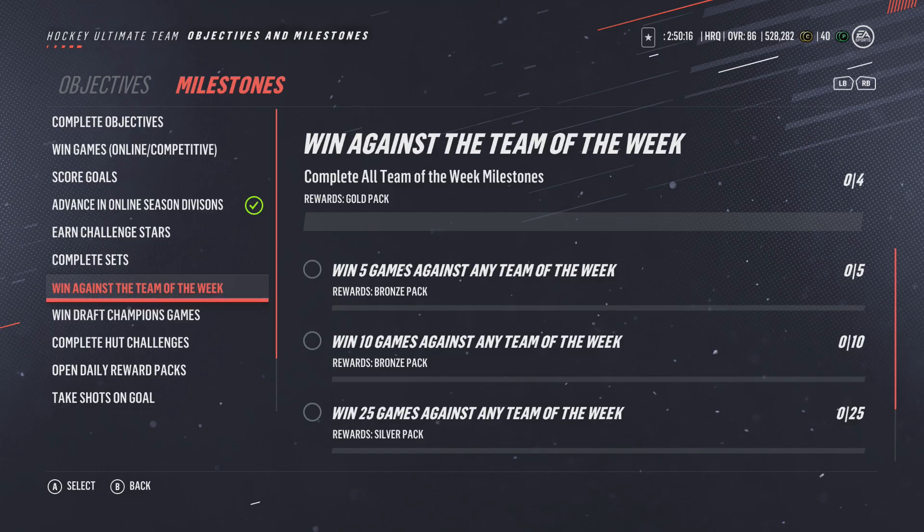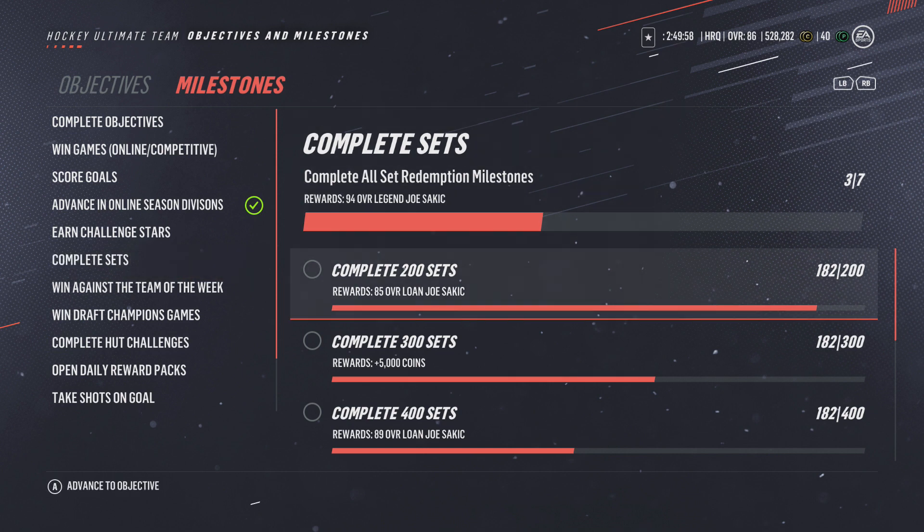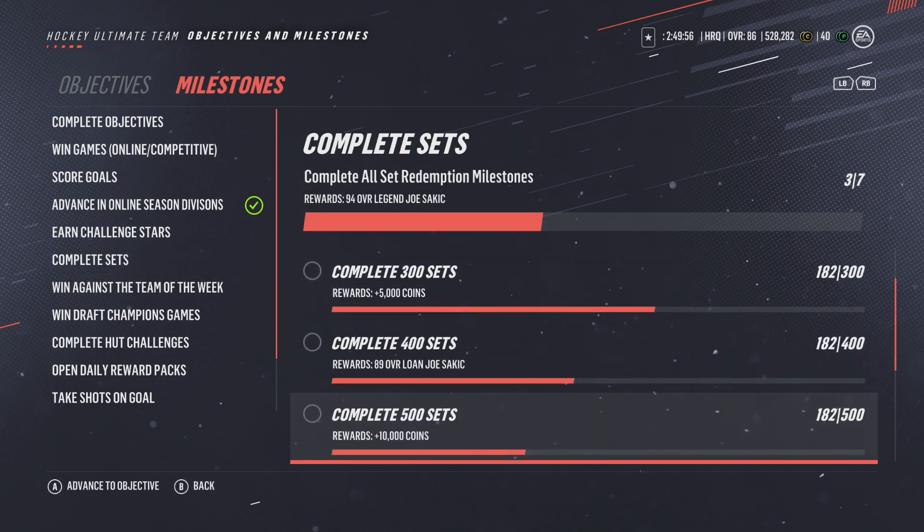How's it going guys, we are back with another video. This is a tip video on how to complete the Joe Sakic the fastest. Right now I'm only 182 out of 200, but you need a lot more than that — you need 500 sets to get the final 94 overall Joe Sakic. That's the way it should be; 94 overall cards should not be simple to get.